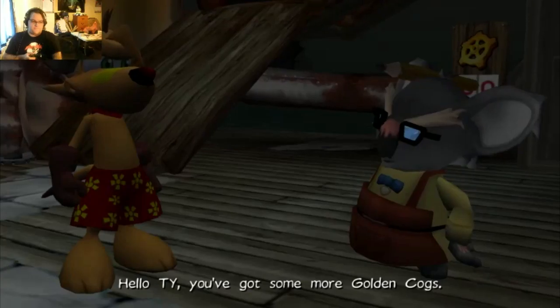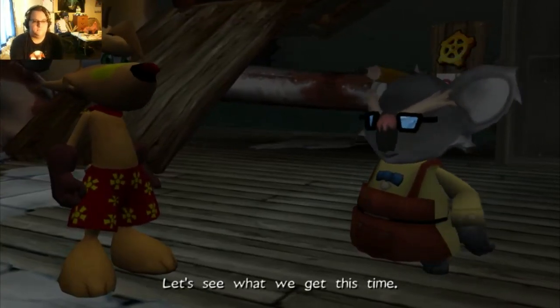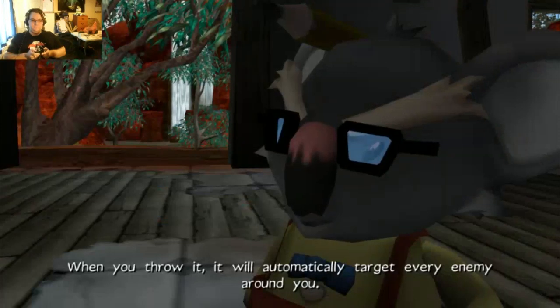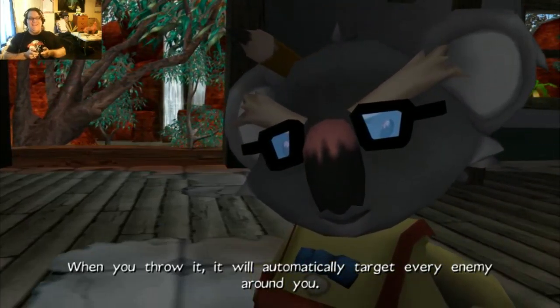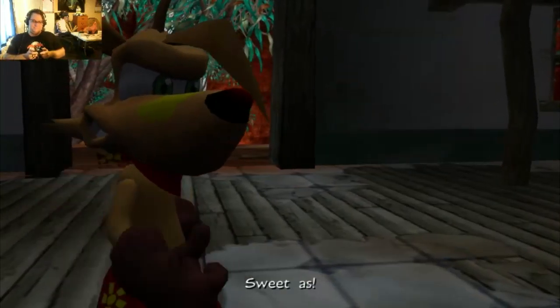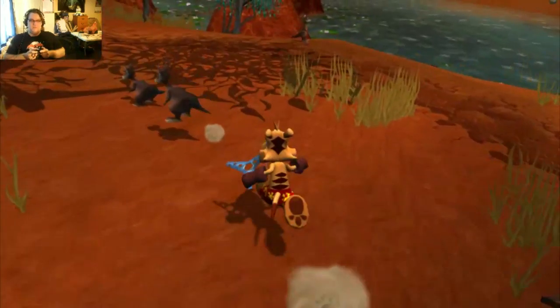Hello, Ty. You've got some more golden cogs. Let's see what we get — oh my. This is a Mega Rang. When you throw it, it will automatically target every enemy around you. Quite remarkable, really. Sweet! The Mega Rang.